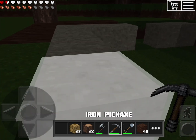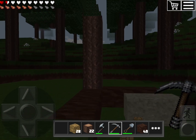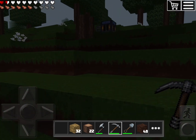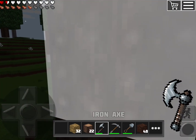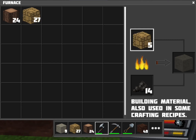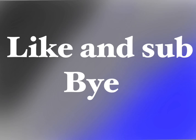We have to use the right tools — an iron pickaxe. So guys, if you're wondering, the aim of this series is not to be the best of the best, but to try to understand the game and make a house. You might remember from the last episode I left off here. Let's smelt some more stone — at least I got nine pieces of stone. Don't forget to like and subscribe, and I'll see you in the next video, bye!